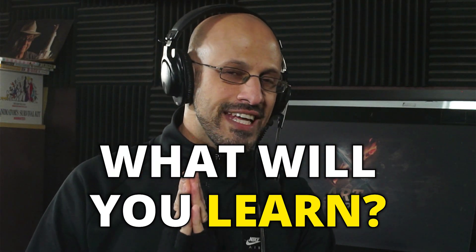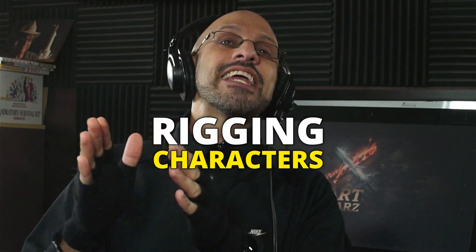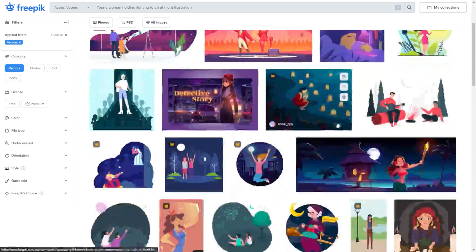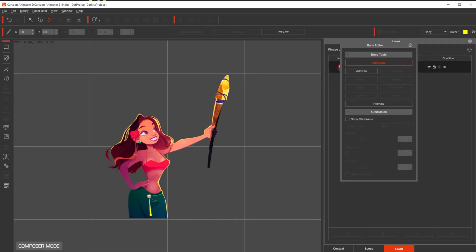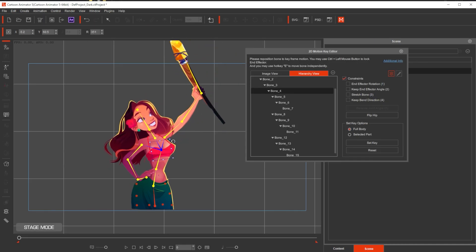What will you learn? Let me walk you through our six totally doable levels that will make you a master at rigging characters fast. Anyone can follow this. Level 1. We start with easy, simple rigs to help you build a strong foundation, and you will be surprised how quickly you can pick up the basics.